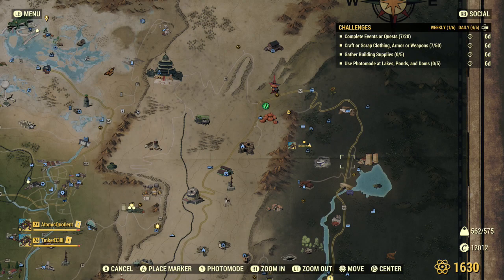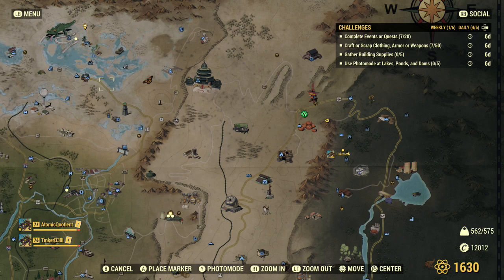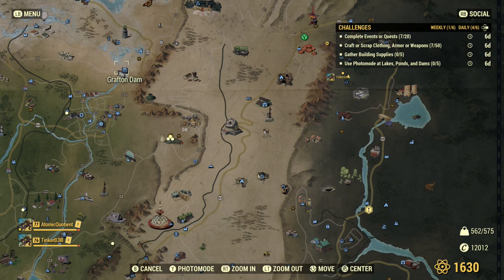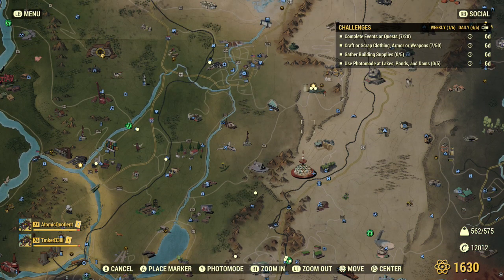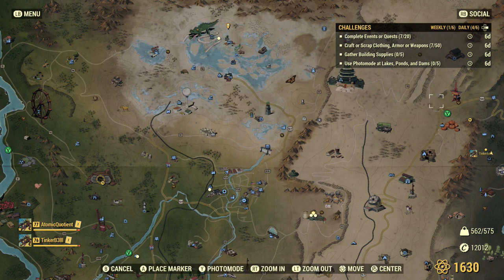I am at Gulper's Lagoon right over here in the top corner of the map. We've got Gulper's Lagoon here, Crevice Dam right down here by this bridge. We've got Toxic Valley — these are all kind of north of the map, so there's three locations right there which are probably easy to hit. Then we'll probably jump over to Grafton Dam right over here, so that's four, and then we'll probably drive down to Somersville Lake over here. That's five locations total.